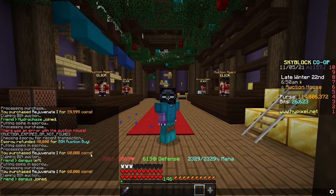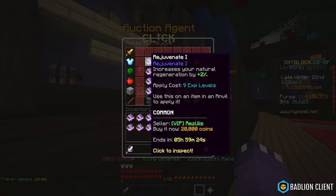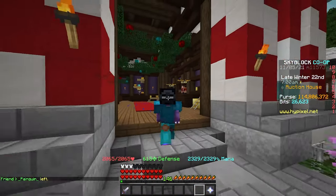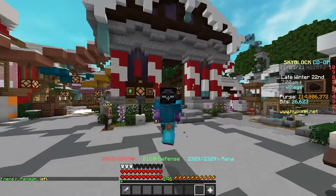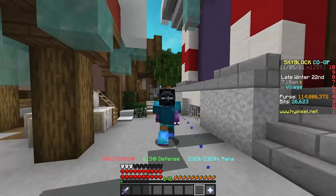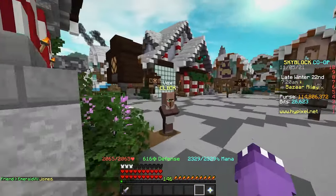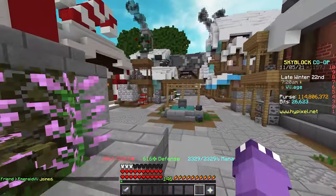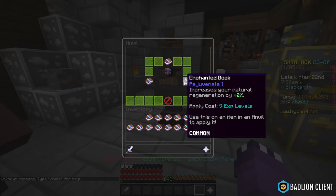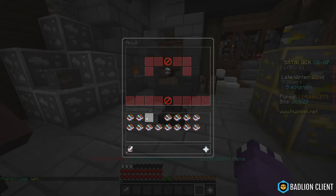I did end up overspending slightly for the sake of the video, but in the AH there were books going up for 20,000. If you spend about five or ten minutes doing this you could easily get books for 20,000 to 25,000 coins. On the high end that means you spent roughly 400,000 coins. Once you have them, head to the anvil — or use /av in chat if you have a cookie — and at the blacksmith just merge the books all the way up to a Rejuvenate 5.